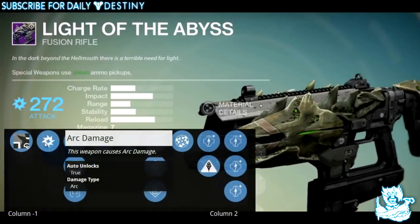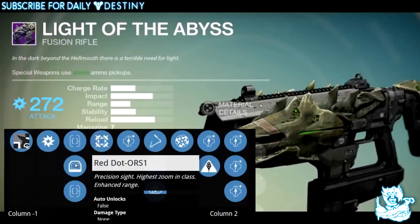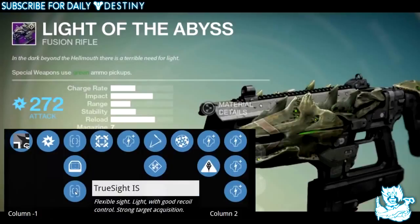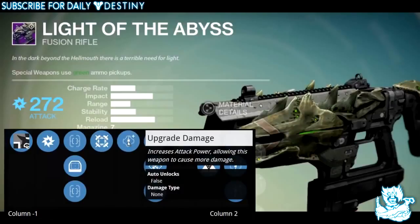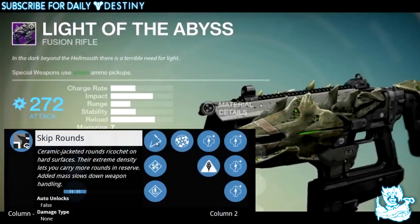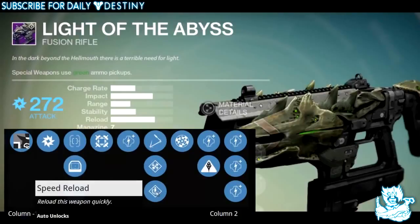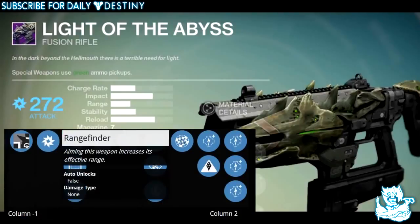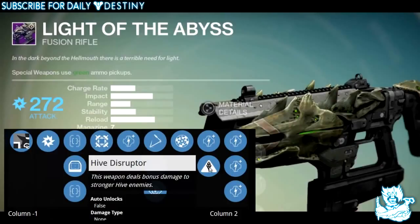The Light of the Abyss is an arc damage fusion rifle. It has three sights: Quick Draw, an agile site; Red Dot ORS1, a precision site with high zoom and enhanced range; and True Sight, a flexible site with good recoil control and strong target acquisition. It also has Hip Fire for bonus accuracy. Perks include Skip Rounds, Enhanced Battery to increase magazine size, Speed Reload, and Rangefinder to increase effective range. It rounds out with Hive Disruptor.